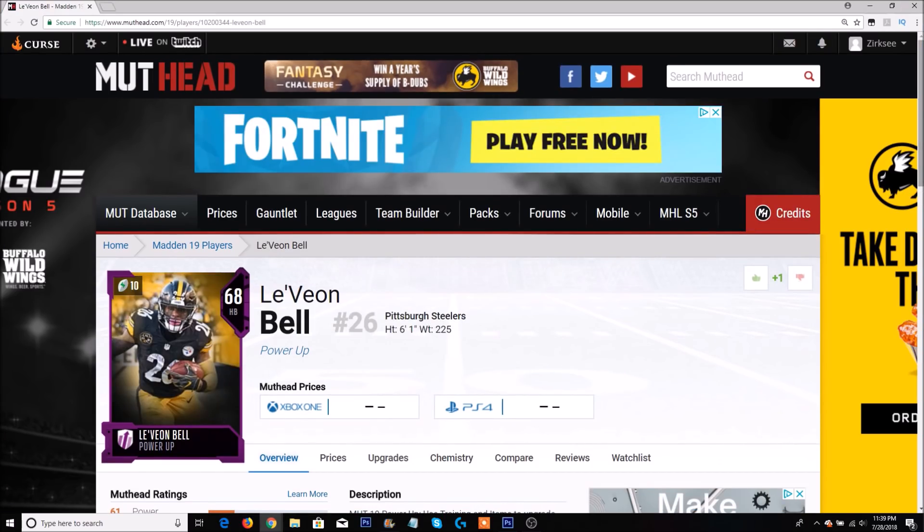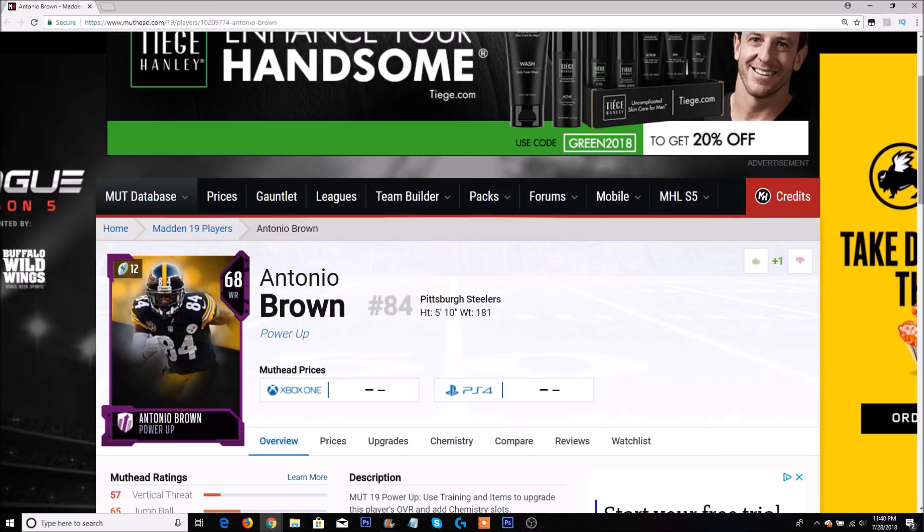These are the last two power-ups, and this is where I'll talk about the two players from one team. I had to go with Le'Veon Bell for the Steelers — it's his final season there and they're going to run him into the ground. As long as he stays healthy, you can expect a lot of upgrades. And the final power-up is Antonio Brown. If you pre-order Madden 19 — either the GOAT or Standard edition — you get a free 89 overall Antonio Brown, which I believe is an MUT item. So you can power him up without buying his base elite card, getting an easy Antonio Brown powered up right off the bat.